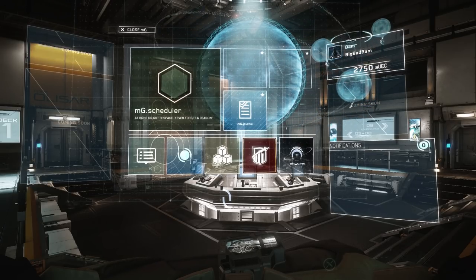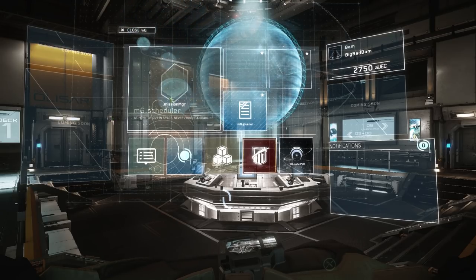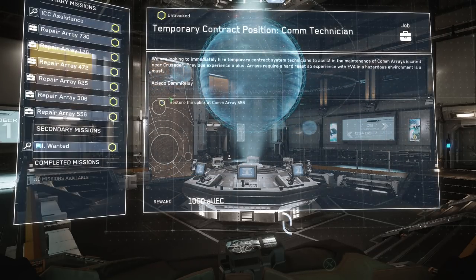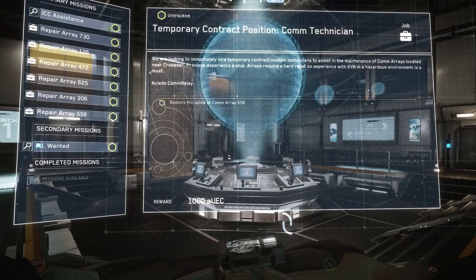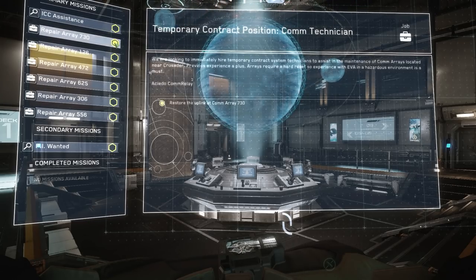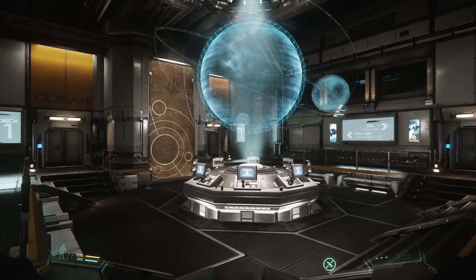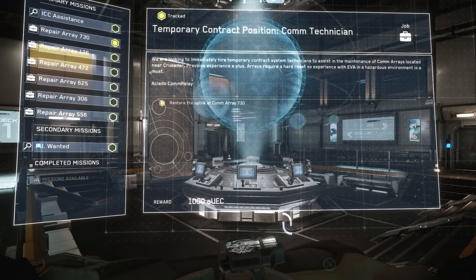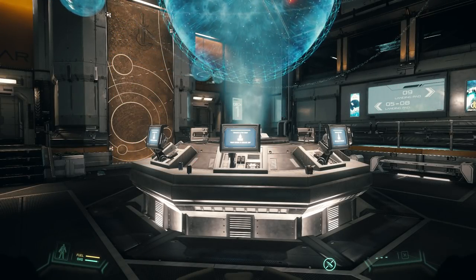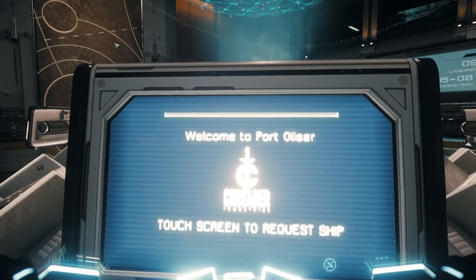One key thing to know is the mission scheduler — the big green option in the MobiGlass. Select it with the left mouse button to see your list of available missions, then click inside the little hexagon to select one. Pressing F1 again closes the menu. If you bring it back up and want to return to the main interface, press Backspace, then F1 to close. The F key is the main one you'll use to interact with terminals, open doors, and get inside your spaceship.